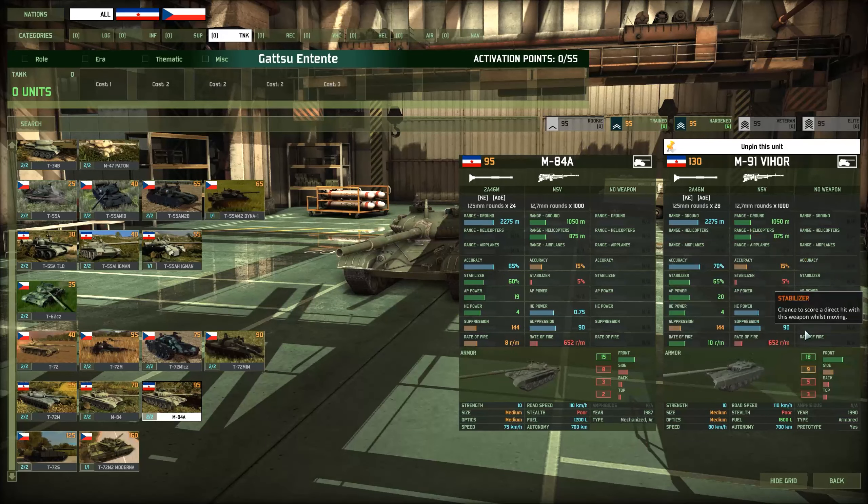The one thing I do want to ask about is for 130 points with 18 frontal armor, there are a fair number of coalitions that can hit 18 frontal armor a lot cheaper. Does the gun make up for it, or do you have to be aware of the 18 frontal armor? Yeah, the 18 frontal armor is actually a big issue, because you get two shots from 26 HEAT and you're done, compared to 19 front. That's one of the biggest downsides of having 18, but on the other hand, you are surviving 30 HEAT one shot. I think the tank itself is very good, because no tank in the same price range has the same capabilities.